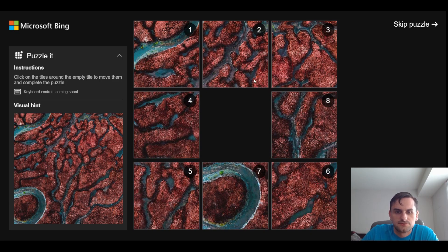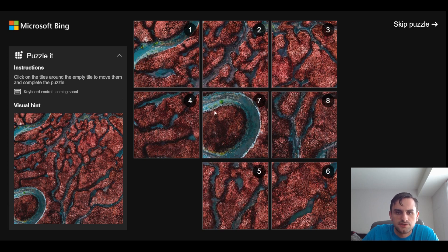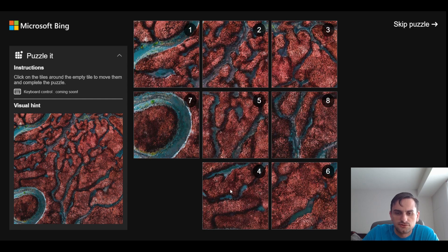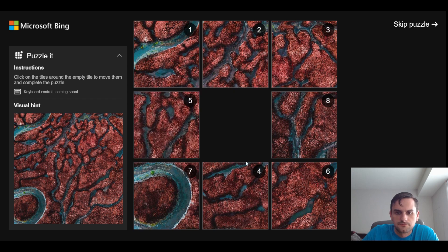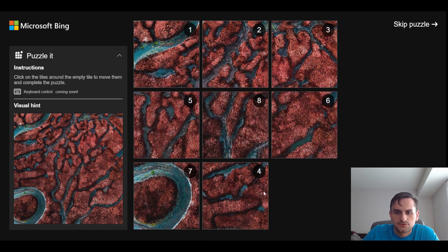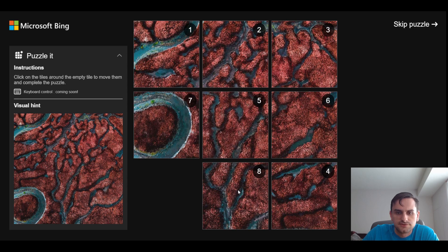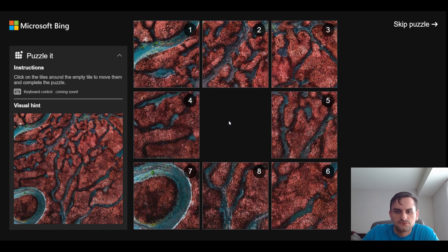This is the last possible situation where you can get stuck. We have one, two, three ready. If we bring seven into the correct place, it's going to be very hard to bring four into the correct place because we either mess up seven or mess up four. So what we're going to do is focus on putting four all the way over here first, on the side, so it doesn't interfere with seven. Then we put seven in the right place, and then we bring four in the right place. And then we can just finish the puzzle.